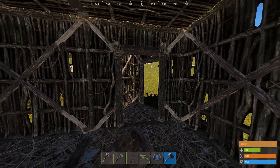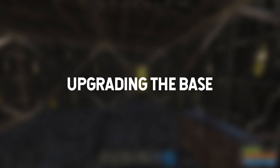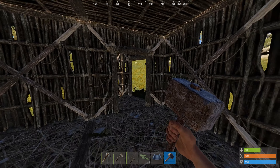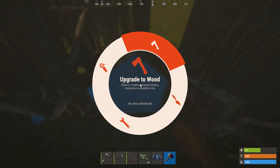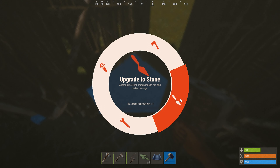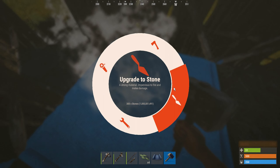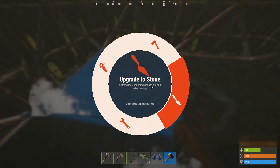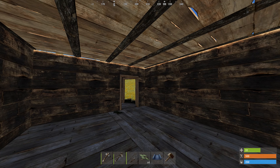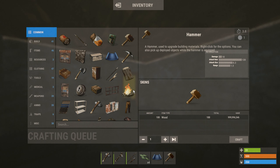Now it's time to upgrade our base. Once the base's framework has been placed down, you'll want to pull out your hammer and hold right-click on the building pieces. This will allow you to upgrade the base to a higher tier of material. Ideally you'll want to upgrade the base to stone, but if you do not have the resources for a stone base you can always upgrade it to wood for now. You should now have a completely upgraded base for whatever design you went with.